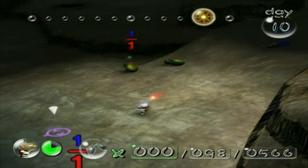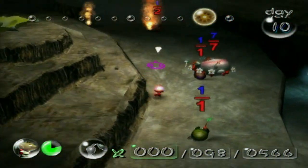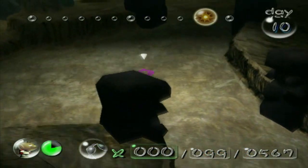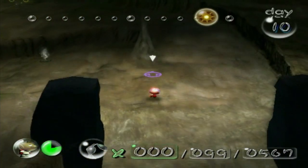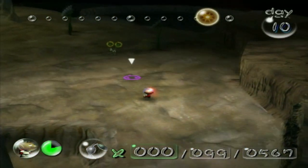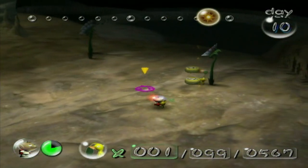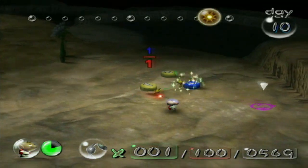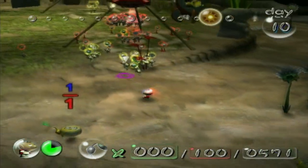If I remember reading something right, I think the universe of Pikmin takes place in the same universe as Metroid. I might be 100% wrong on this, and if so, feel free to correct me in the comments. But if so, that kind of raises the question of did Olimar deal with Samus' space pirates, if that description of the guard satellite is anything to go by? Because I thought I remember reading somewhere that Pikmin and Metroid take place in the same universe.